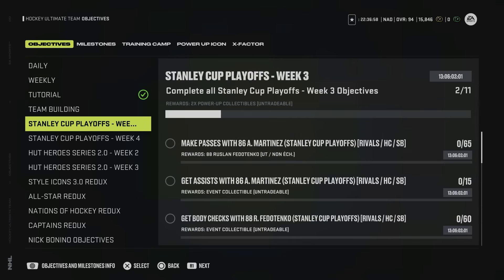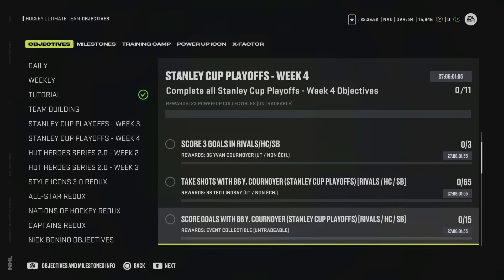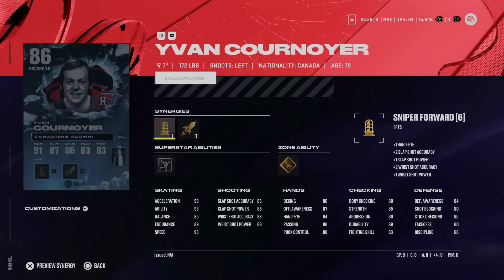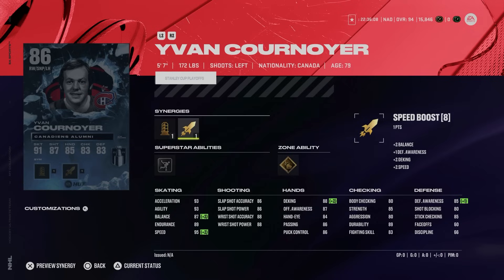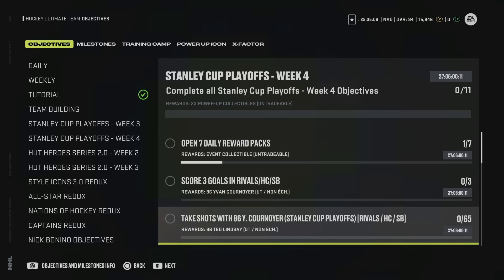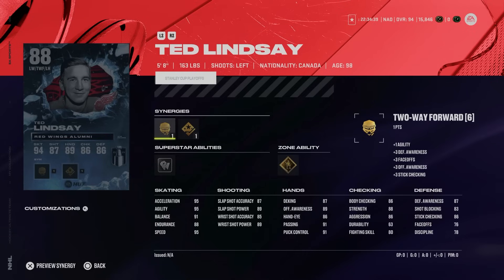We did get some new objectives for the Week 4 Stanley Cup playoff event, and it is going to net you some free cards. Scoring three goals in any Rivals, HUT Champs, or Squad Battles game is going to net you the 86 Yvan Cournoyer — always one of the fastest skaters when it comes to his cards, he gets speed boost and 95 speed. If you're brand new to the game this is actually a half decent card just because of the skating; everything else is going to be a disaster in game. After you get the 86 Cournoyer, all you've got to do is take 65 shots with him in any mode — probably going to be rookie Squad Battles — and that will net you an 88 Ted Lindsay.